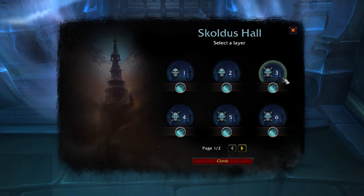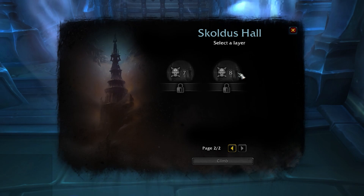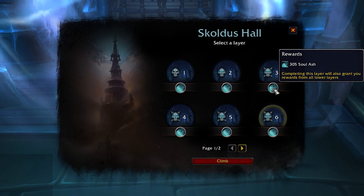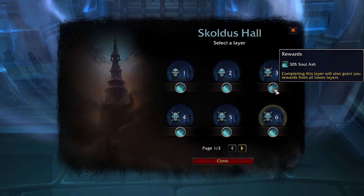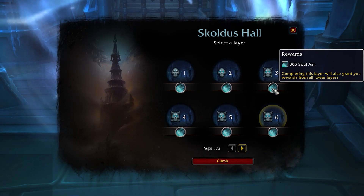They just announced that the highest layer available at the launch of Shadowlands is layer three, going up to layer six when the raid releases, and layer eight when Mythic comes out. Realistically, you're going to be making your first legendary on the first day of the raid — about three weeks in — because you'll need 1,250 soul ash, and with the layer three cap the maximum you can earn per week is 610.